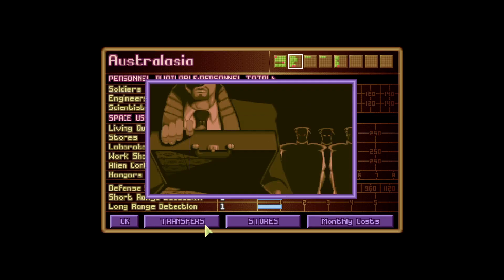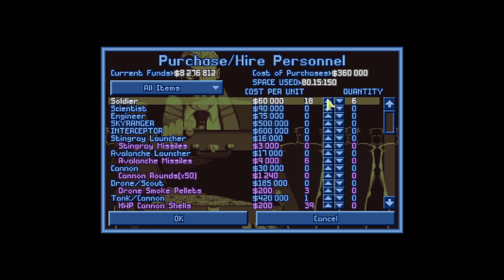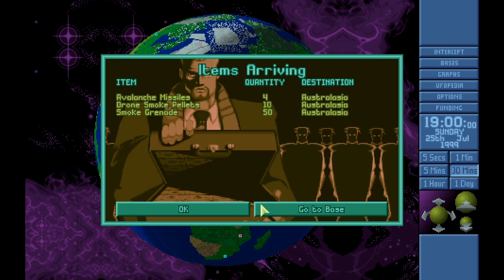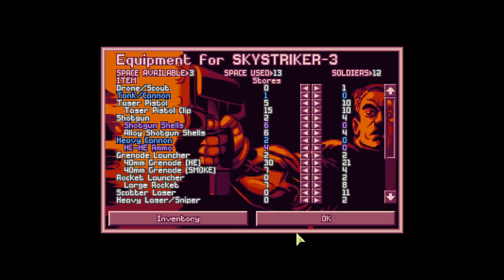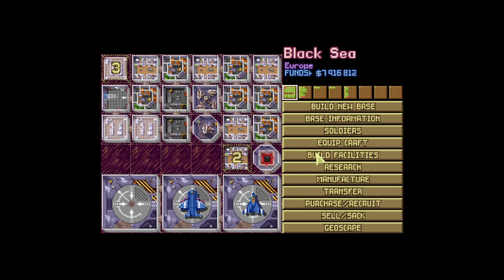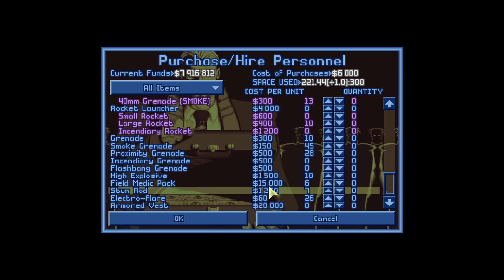I should check to make sure we're getting some soldiers - yes, but only four coming, let's get a couple more. Australasia has smoke, avalanche, drone, pellets. We do have a drone on board, that's great. We're waiting for more soldiers - okay, a bunch of scatter lasers.